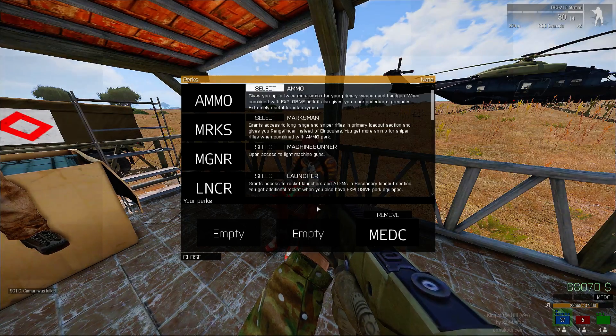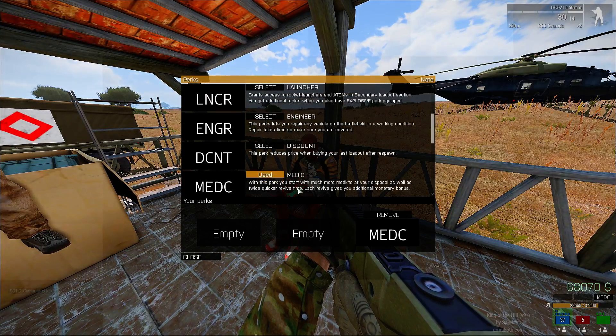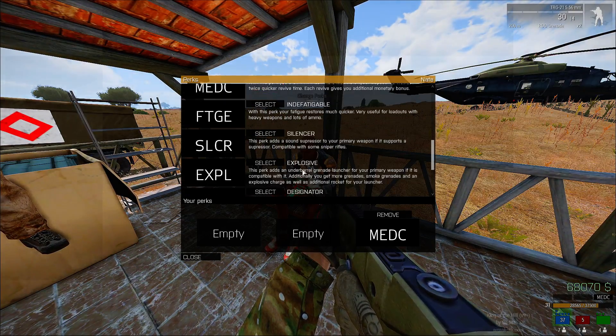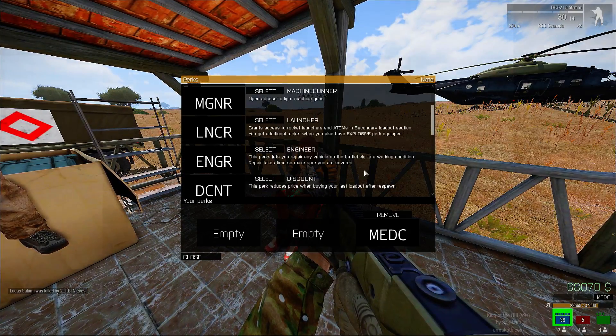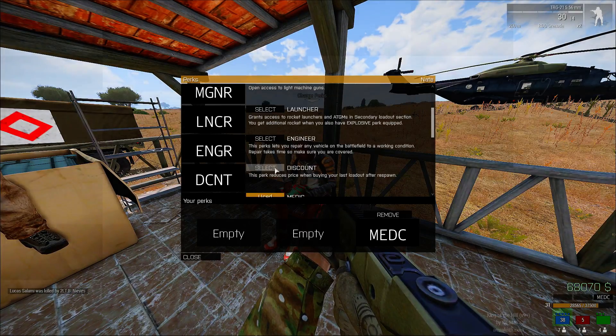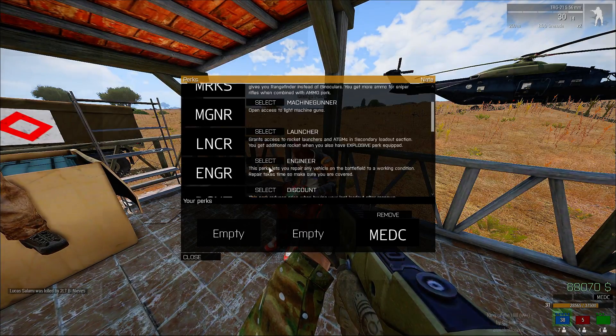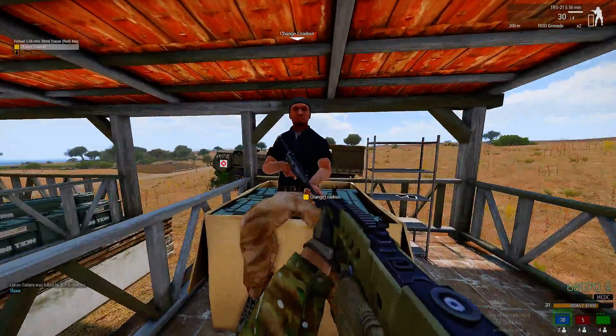You're going to grind until you get $10,000. At the bottom right you'll see my money — I have almost $70,000. Once you get $10,000 you can buy your second perk right here. Then once you get that perk, if you want to go fast and use a better gun, I would go discount to save money, or you can go ammo and keep using this gun.